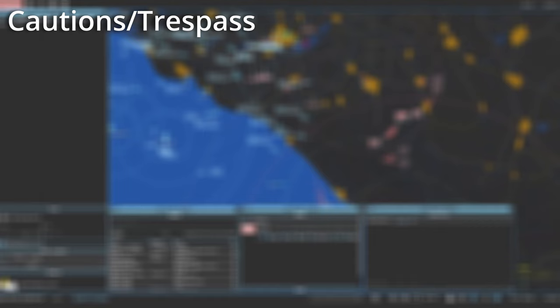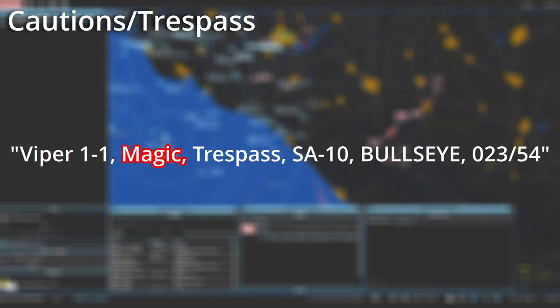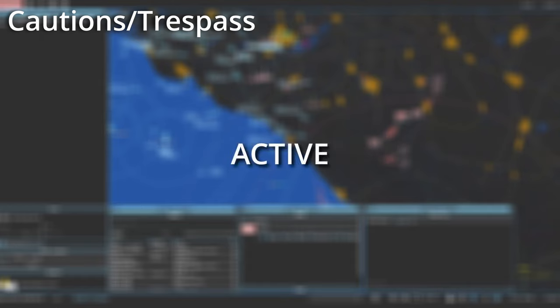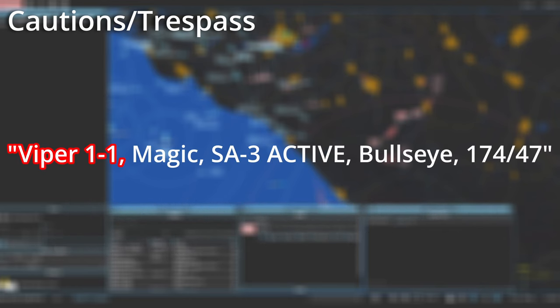Wrapping up the different brevity terms, the final thing you may use is handing out cautions. While not an official term, it can be helpful navigating your aircraft around dangers such as SAM sites. If you catch an aircraft drifting too close to a threat, you could warn them. There are two terms: trespass or active. Trespass is used when addressing aircraft entering the threat zone of an enemy SAM: Viper 1-1, Magic, trespass, SA-10, bullseye 0-2-3, 54. Calling active tells the aircraft there is an emitter radiating in an area — basically, a surface-to-air radar is here. You would switch the order of the contact type: Viper 1-1, Magic, SA-3, active, bullseye 0-1-7-4, 47.